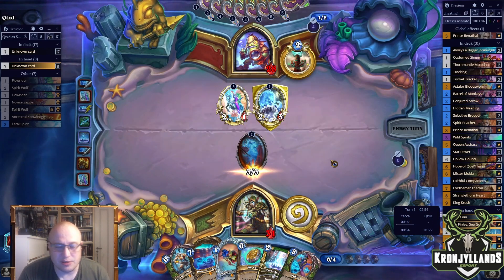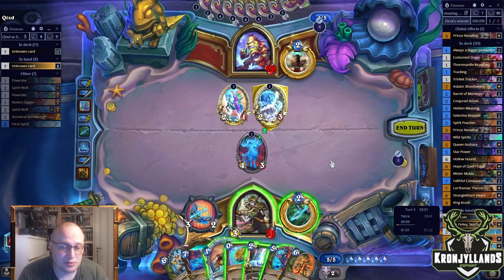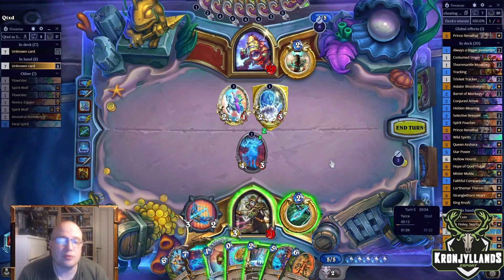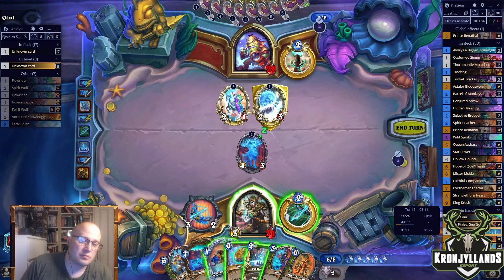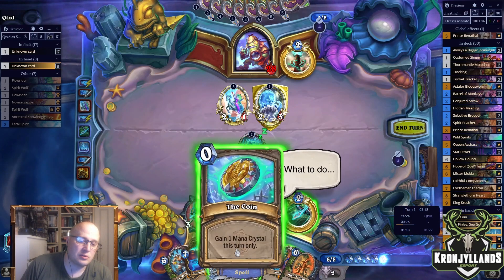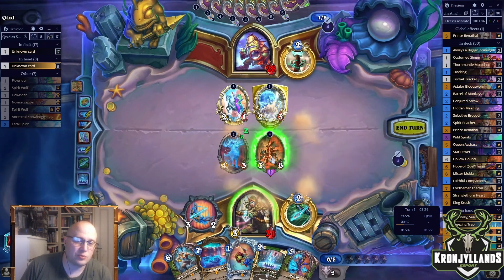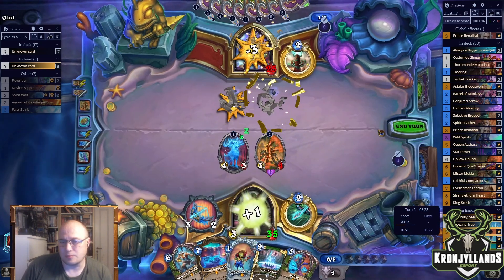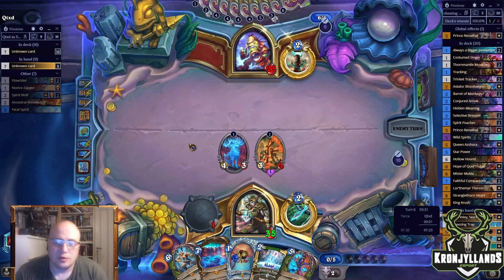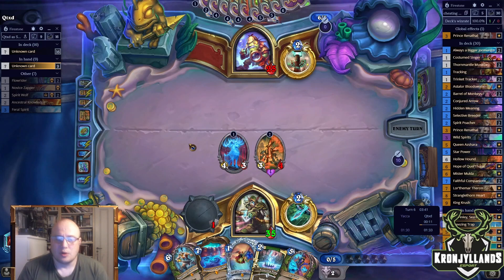Maybe I go for Ekremar instead — depends if I draw another 6 then I can do that. I did draw that. Do we just overwrite the 3-2 weapon? I think that's more powerful. I'll coin this one — and then we have a swing with this weapon and then we overwrite it. I don't even know if Aralon is a good card here, so I'll skip out on him, probably for the game.